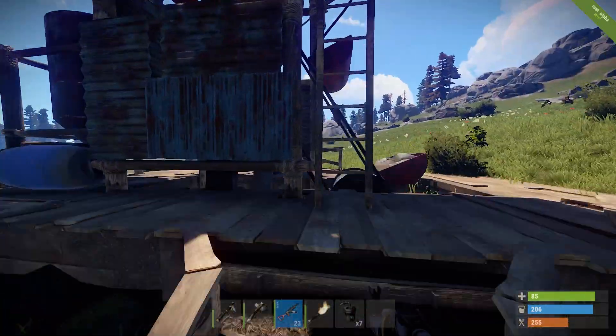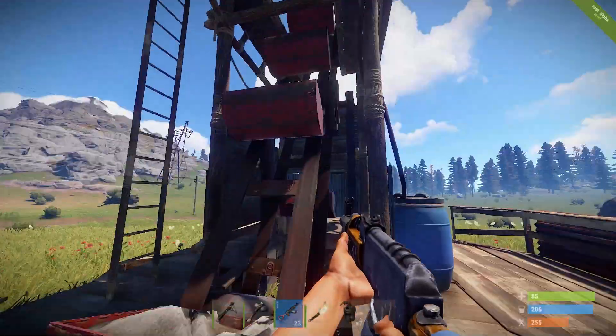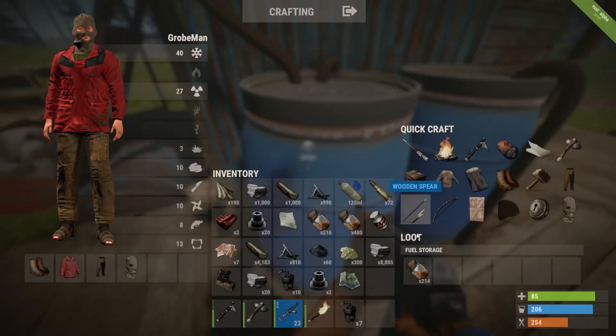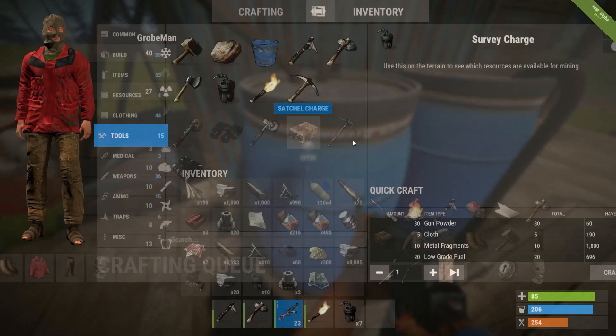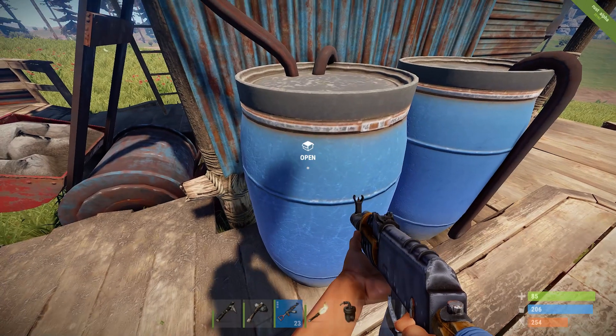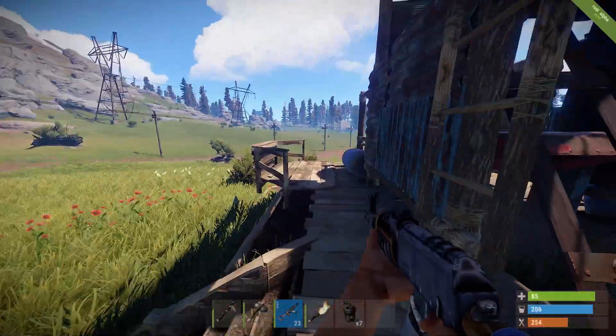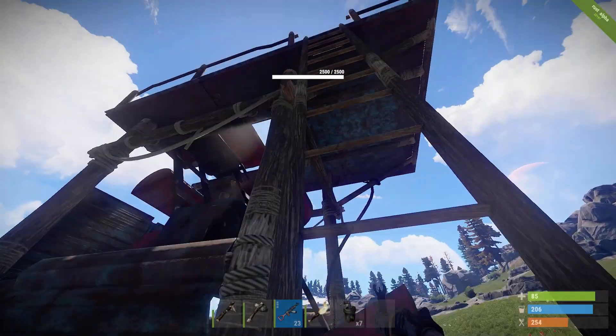How quarries work, of course, is there's this big machine and you have these barrels, and you can open these — they're not just for looting. You need to put fuel in there. So I have put some fuel in there. And then, of course, you just climb up here and you start the engine at the top. That's how it works.